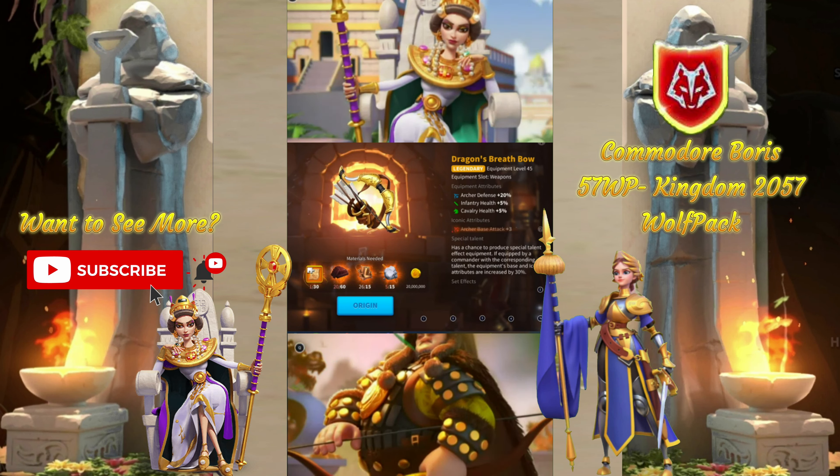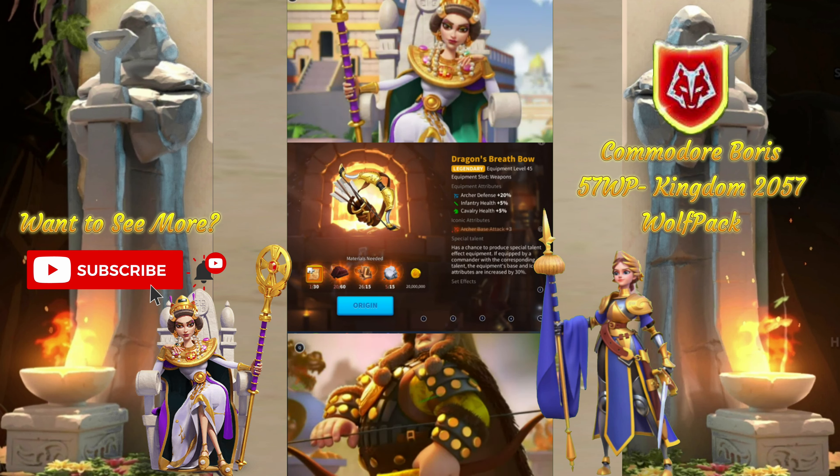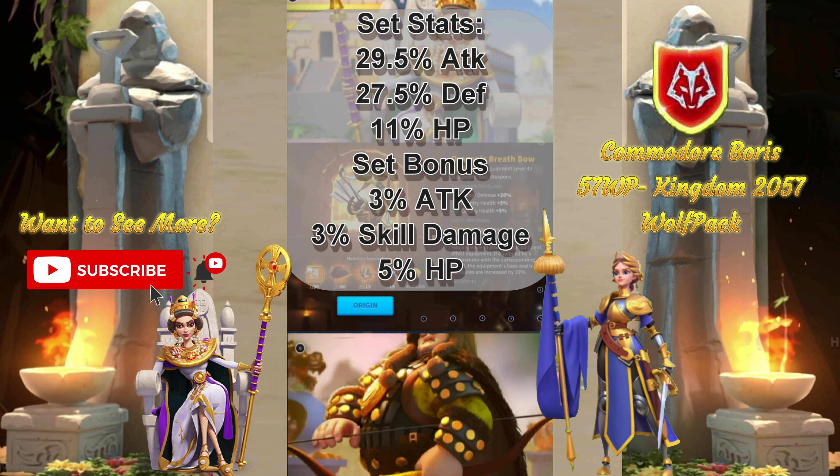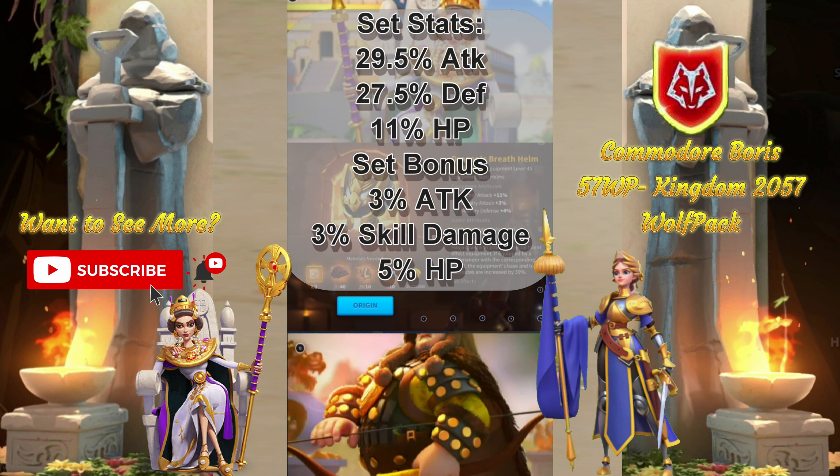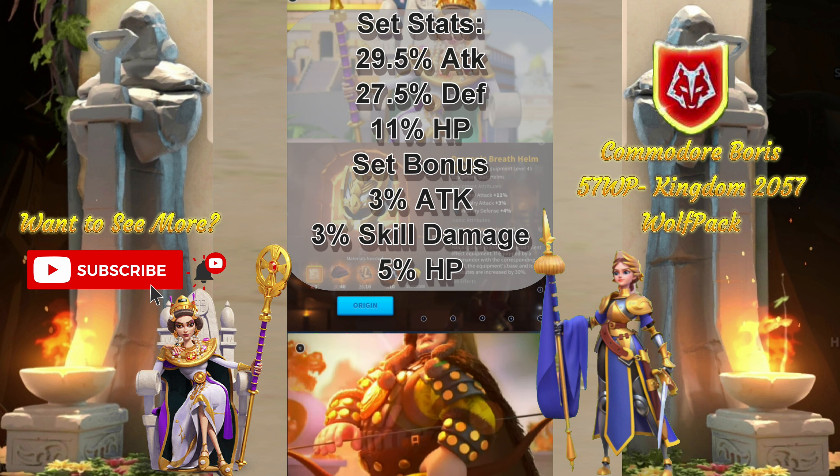Welcome to the Legendary Set Review. In this episode we're going to do the Dragon's Breath set. Unexpertised, the set gives 29.5% attack, 27.5% defense, and 11 health, with an additional set bonus of 3 attack, 3 skill damage, and 5 health.